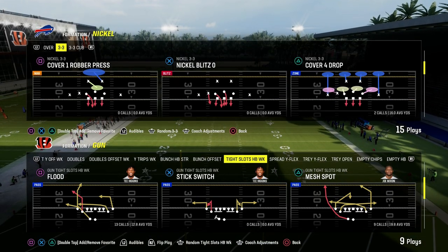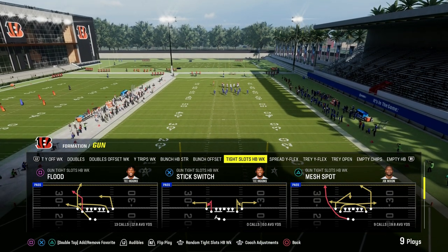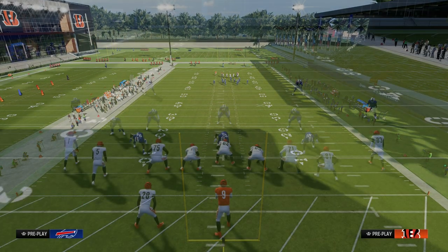The Play Flood is the number one power play in Madden 24. It's the best play in Madden 24 for a variety of different reasons, and I'm going to show you why in this video.